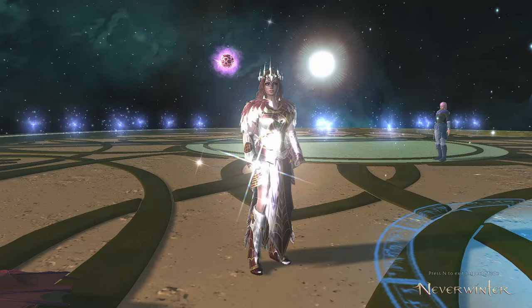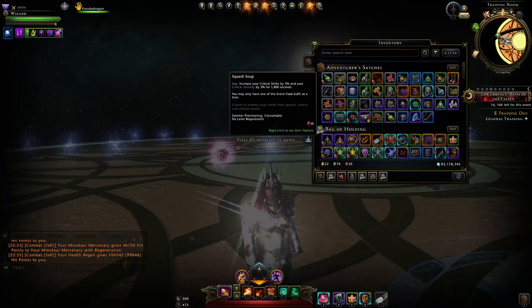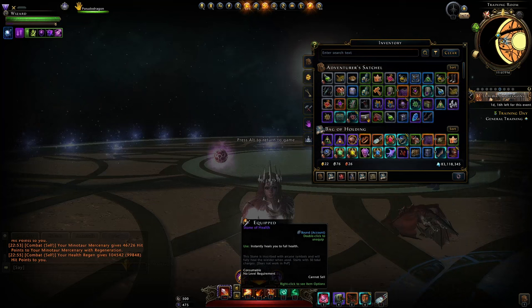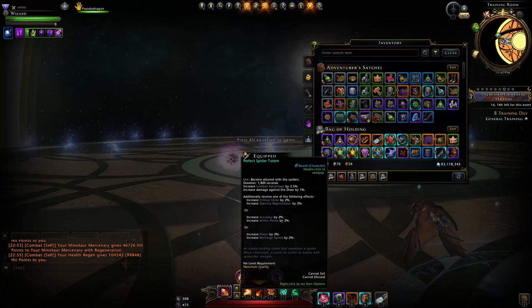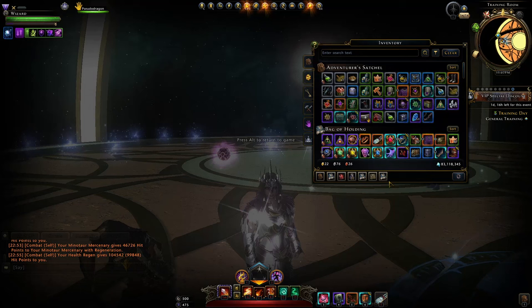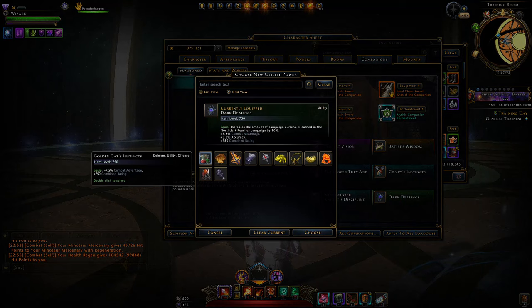For consumables and boons: Flasky Potency, Squash Soup, Ratatouille Guild Food, and Sunlord's Gift Elixir. As build items, go with Dragonfire, Heha Stone of Health, and the Perfect Spider Totem — this comes from the North Dark Reaches campaign, which is a bit of a grind. If you don't have it, I wouldn't worry too much and would recommend the Golden Cat instead.